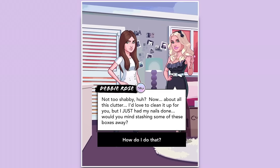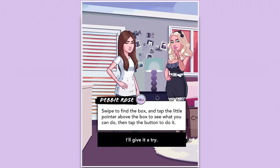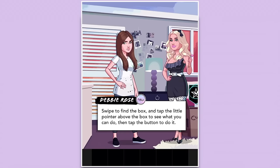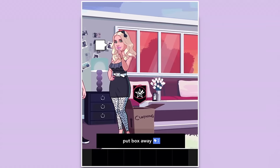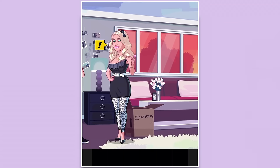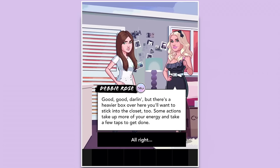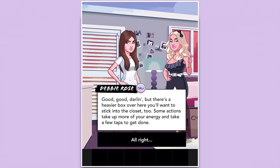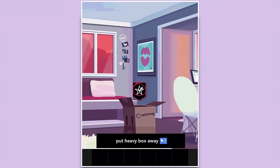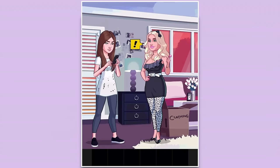'Now about all this clutter — I'd love to clean it up but I just had my nails done. Would you mind slashing some of these boxes away? Swipe to find the box and tap the pointer above it to see what you can do, then tap the button.' Okay, put box away — we got some goodies, looks like some money and experience points. There's a heavier box to stick in the closet too; some actions take more energy and a few taps to complete.